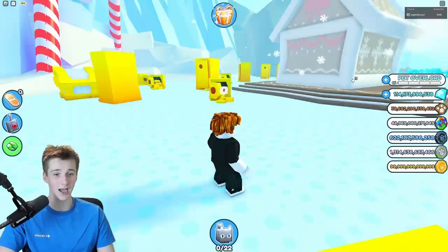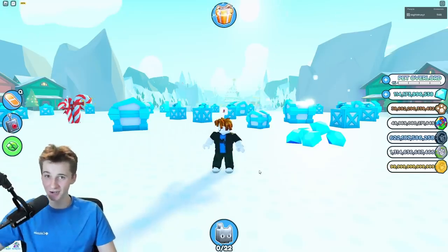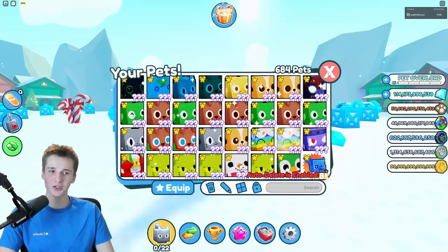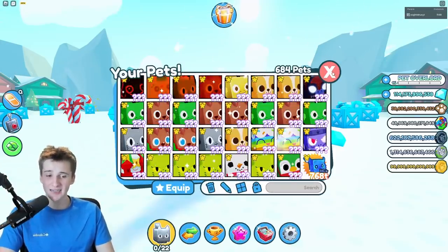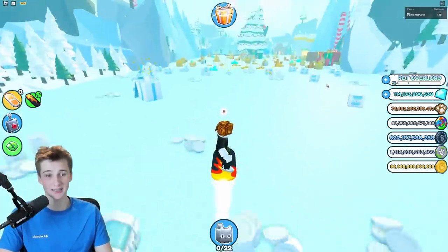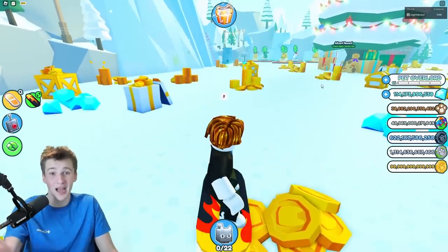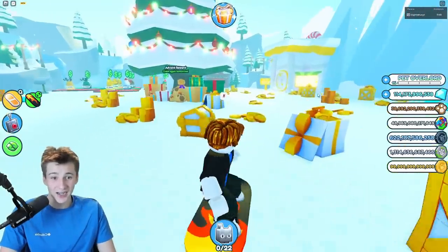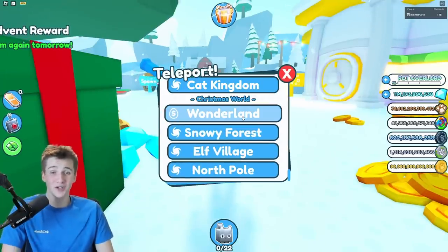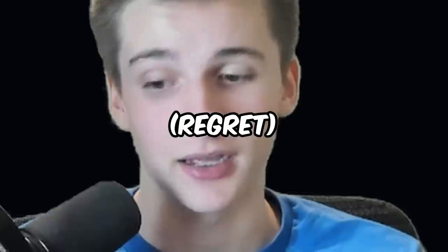Besides that, I haven't had any luck at all. My bank account is literally at $100, which isn't good, so I decided to do something different today — we're gonna trade away every single one of my huge pets for the Titanic Jolly Cat, which is supposedly worth trillions and trillions. My best pet is the rainbow huge dog at 55 trillion value. I really want one; it's so big and you can ride it — there are only a couple things in the game you can do that with.